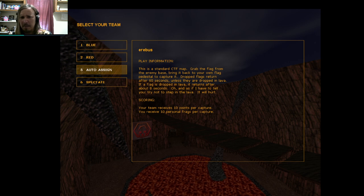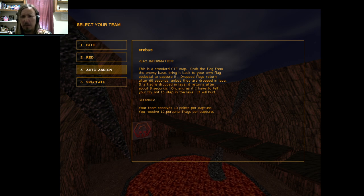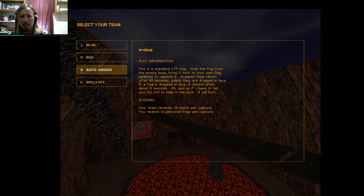Well anyhow, I don't know who made the map, but it's standard capture the flag — grab the flag from the enemy base. It returns after 60 seconds, unless it's dropped in lava, in which case it returns after 8.